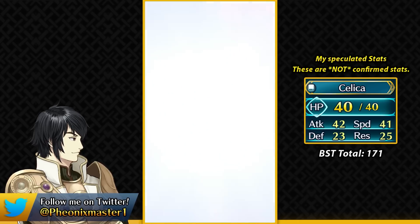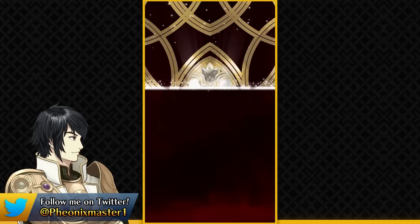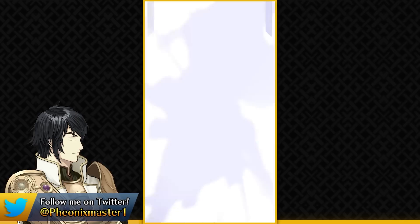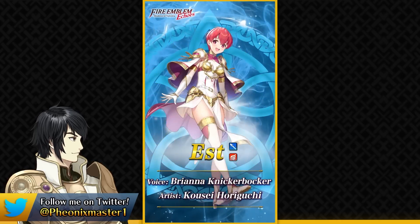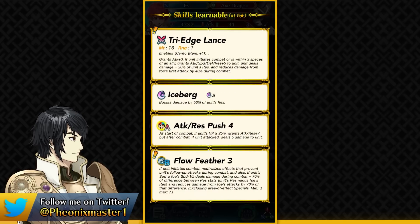Our next unit is Shadows of Valentia Est. We now have the full White Wings from Shadows of Valentia in the game. Est is a Lance Flyer this time and her art is definitely much better than Resplendent Est or the regular Est in my opinion. She has Tri-Edge Lance which has Canto Remaining plus 1 built into it — so she essentially has a Neotrace skill built in. This weapon gives her plus 3 attack and she can get plus 5 to all of her stats in combat.